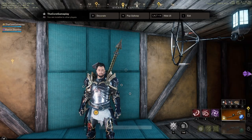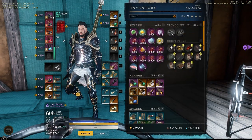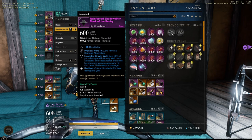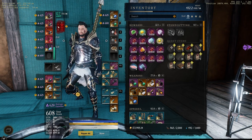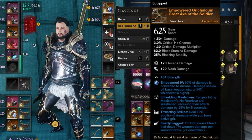Now let's jump into the build. The gear is pretty regular — a mix of purples and some legendaries. Starting with my greataxe: it has strength, enfeebling maelstrom which is a really good perk to reduce enemy damage, then 14 Strikes to increase damage, and Keenly Jagged which also increases damage.